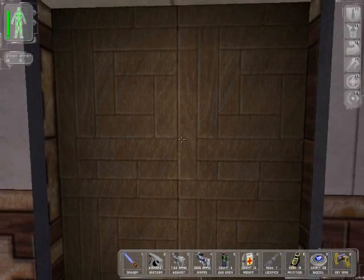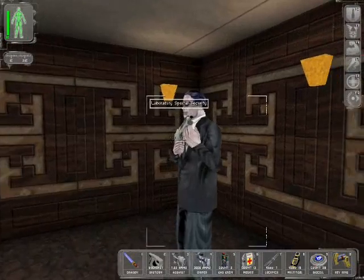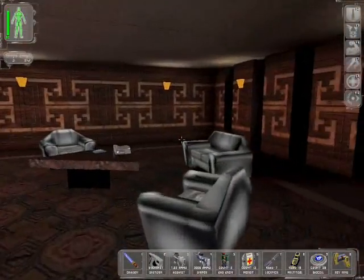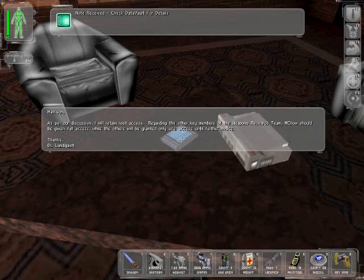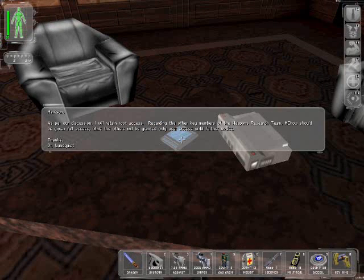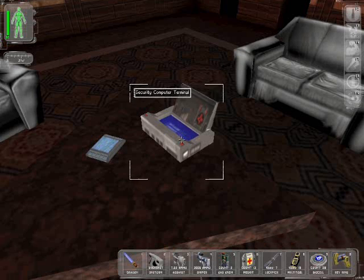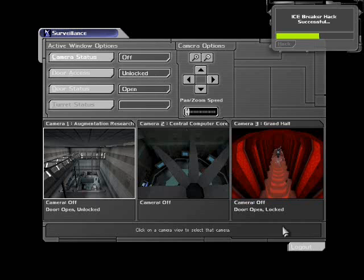Let's see what's up here. I am an uninvited guest. There's a magnetic augmentation chamber added to nano key and a cube. He's not watching — I'm sure this will be the same stuff I've already done. I accidentally pressed the spacebar. I'm hearing footsteps. Everyone in this game sounds like they're wearing high heels.